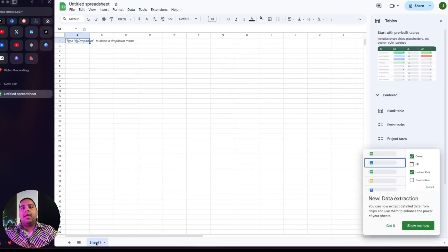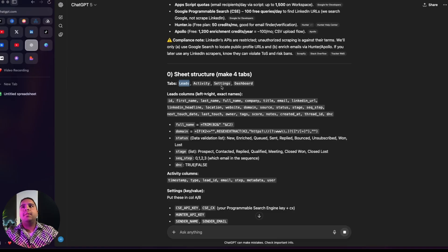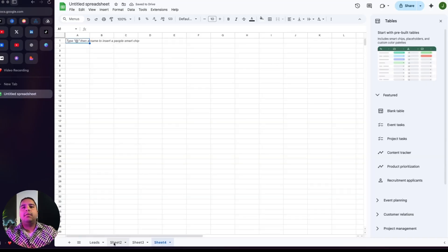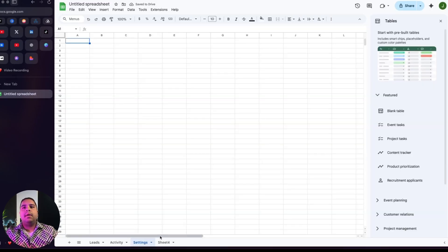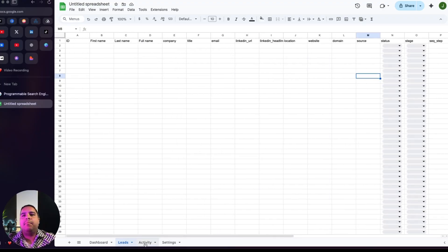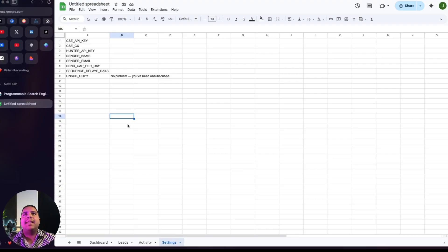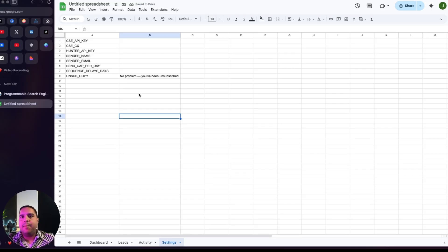We're going to create a blank sheet. Sheet one is Leads, and let's create all four at once — Activity, Settings, and Dashboard. We'll create all the columns we need and be back once everything is created. Now we're done. This is the dashboard — nothing there yet. The leads table, activity table, and settings table are all set up. The settings table is where we'll paste our API keys. Not the most secure way to do it, but just for this demo. We'll delete these keys at the end — no harm, no foul.